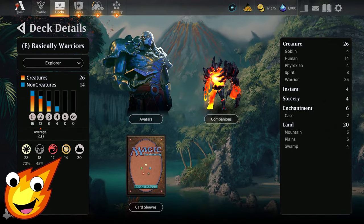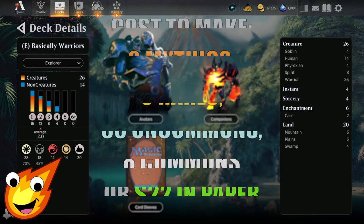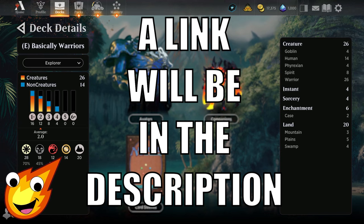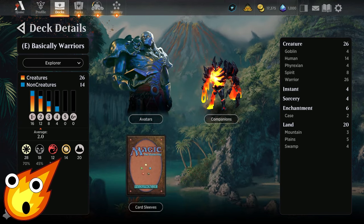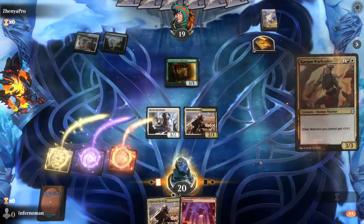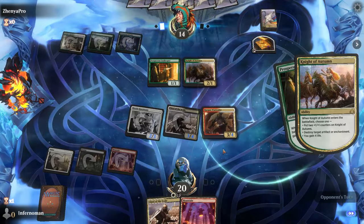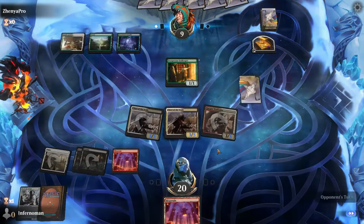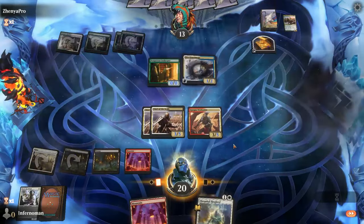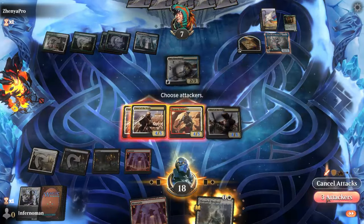Our Warriors deck is using Mardu colors — white, black, and red. You're looking at an average mana cost of about 2.0, 26 creatures, four sorceries, six enchantments, and only 20 lands. The gist of Warriors is it's a no-nonsense creature deck focused on building up as many creatures as possible, pumping them up with anthem effects, and supporting them with removal and light disruption to overwhelm opponents and get damage in fast.